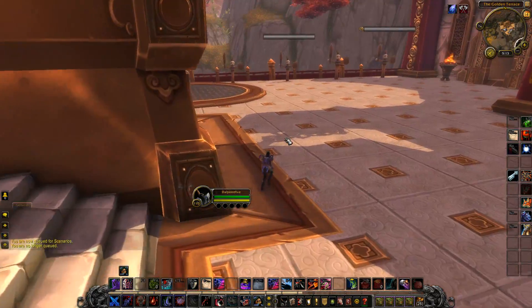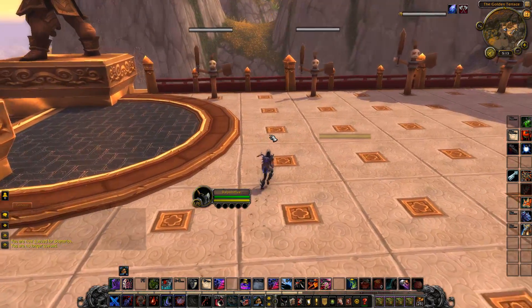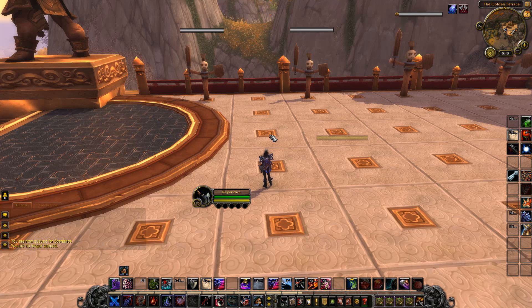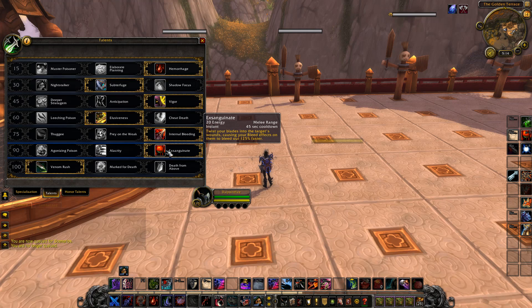I want to first start off with assassination rogues because this one's going to be quick. So if you're somebody who is playing assassination and you just want to get your updates out of the way, there's only two changes — and both of them were for Exsanguinate, actually. The Exsanguinate change is it now costs 20 energy, but they didn't increase how fast your bleeds happen. So nothing major happened for assassination so far.